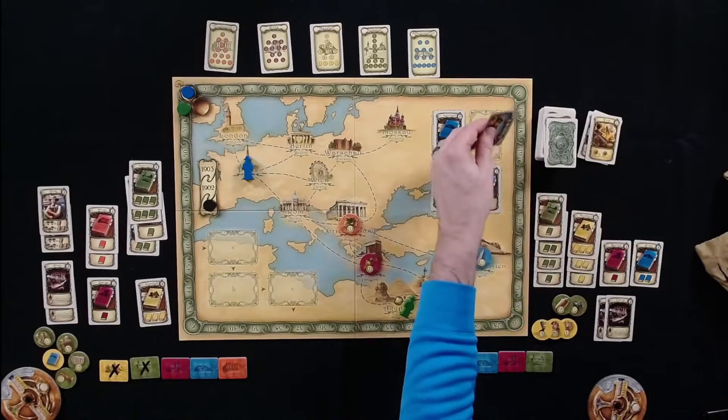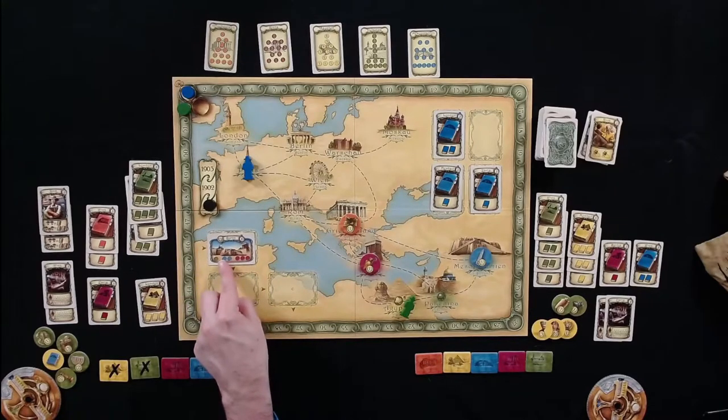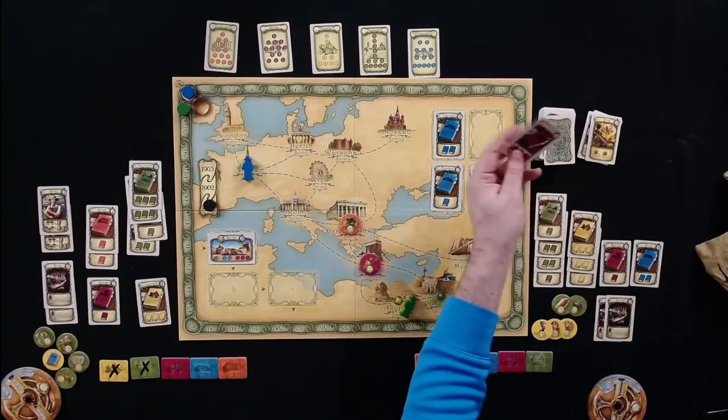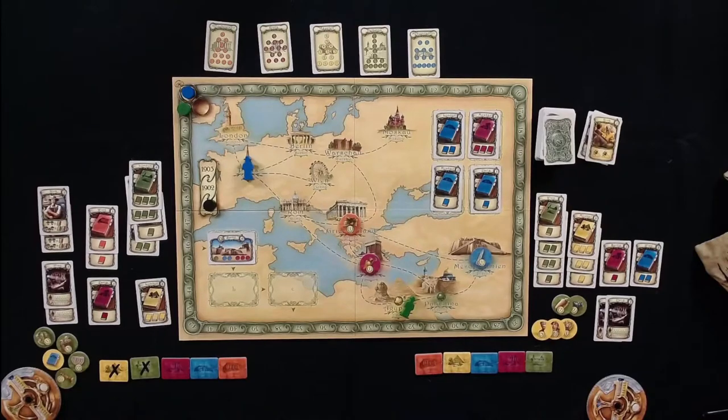A new card comes out — it's an exhibit, which goes to Berlin. Neither player is ready for that large exhibit. Another card comes out from Moscow. Tom says he's going to Moscow.